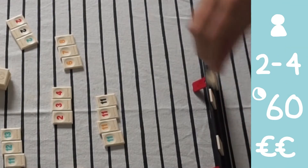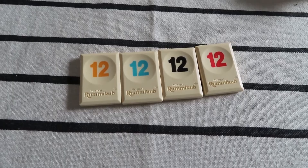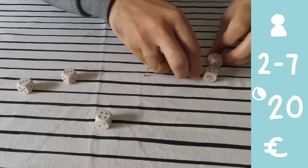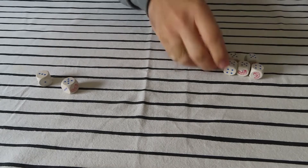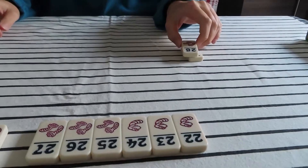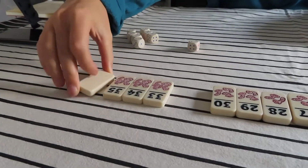In Rummikub you have to fit your tiles with the sets of tiles on the table. You can connect adjacent numbers of the same color, or connect the same number in different colors. The person to get rid of their tiles first wins. In Pickomino you roll the dice but can only pick one number per roll. You try to get the highest combined number so you can claim the highest tiles from the table. You can go bust and lose tiles if you only roll numbers you've already rolled, so it's a balance between playing it safe or going for a gamble.